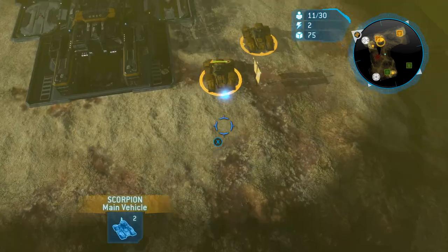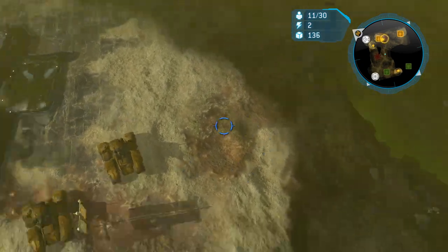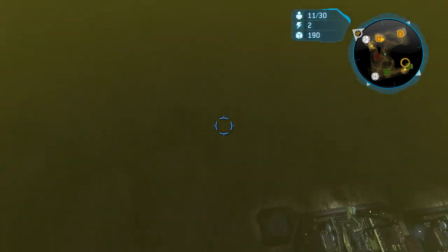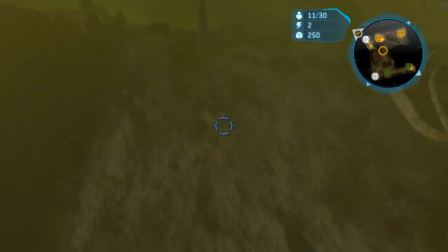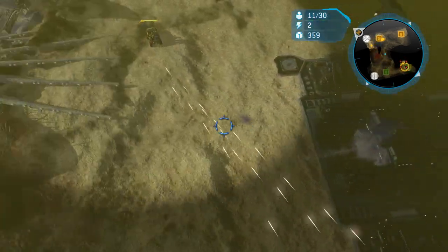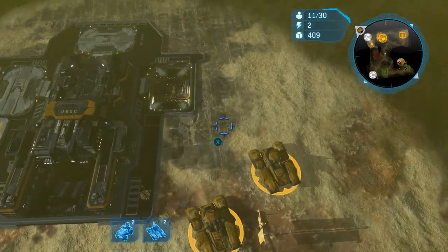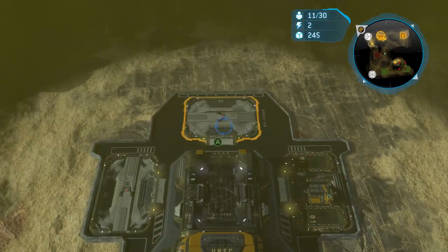Even if your warthog dies they'll just build another one — just see what's going on, explore the opponent's bases. I was actually wrong: I thought he had two depots up in the beginning, but he opted to go all supplies on his main with no upgraded pads as well, which is good. So I'm maintaining the eco lead as long as I can.